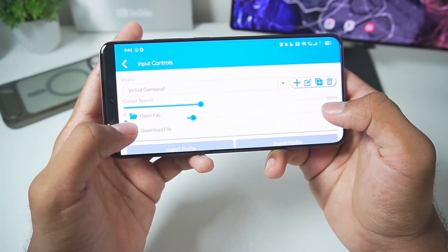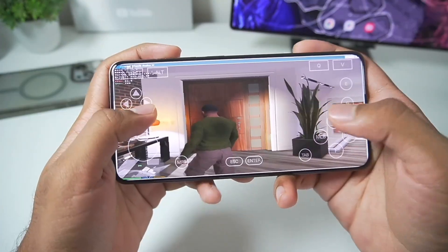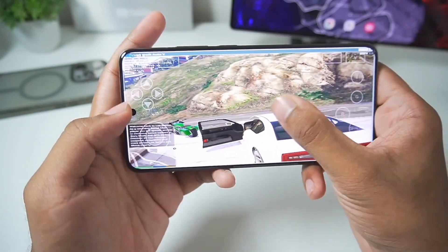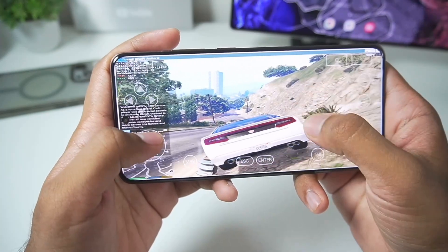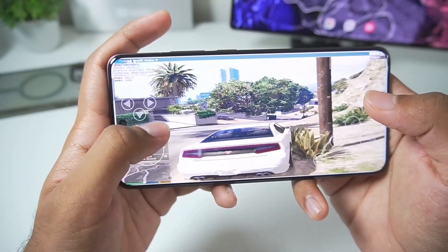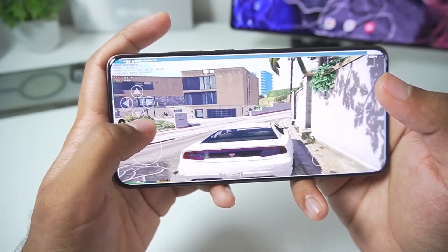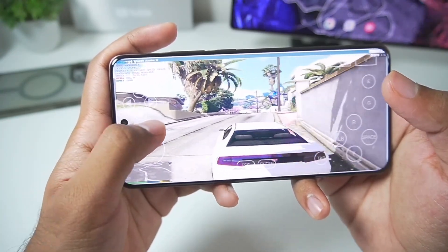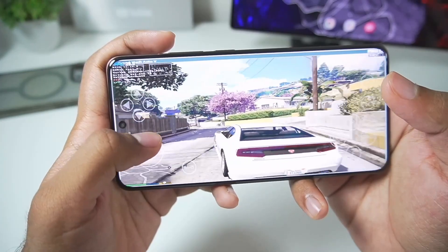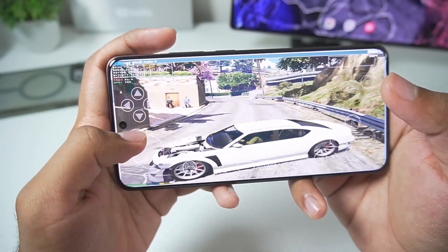The virtual gamepad on-screen touch controls aren't working initially, so we'll go to Input Controls, tap Import Profile, and import the GTA 5 on-screen touch control profile. After restarting the emulator the on-screen touch controls are finally working. On Winlator WB64 it's working at almost 30 fps, and I'm pretty sure we'd get even more than 30 fps if V-Sync were turned off. The on-screen touch controls are quite sensitive — it's definitely recommended to pair up your emulator with a virtual gamepad or a controller for the best gaming experience. From my initial testing, this emulator is running pretty well on my device.